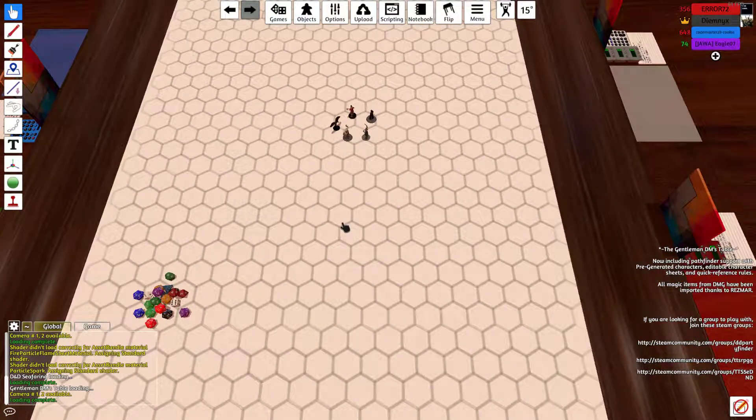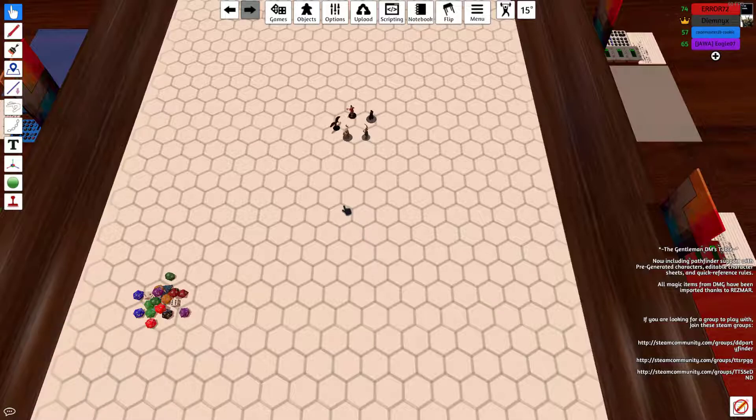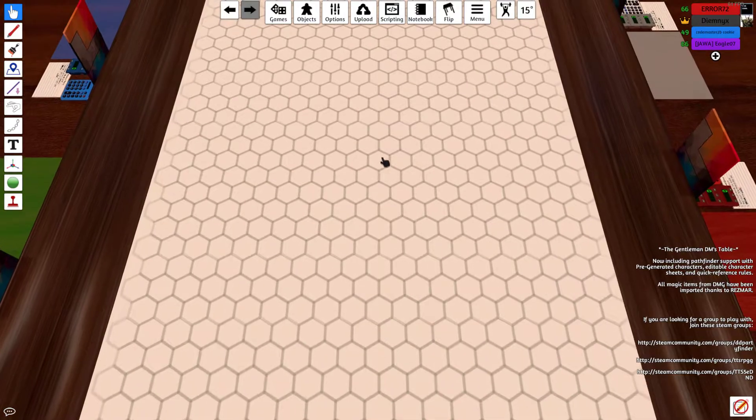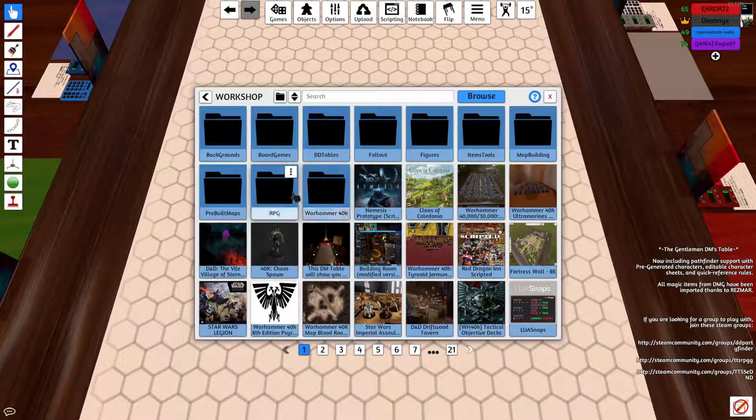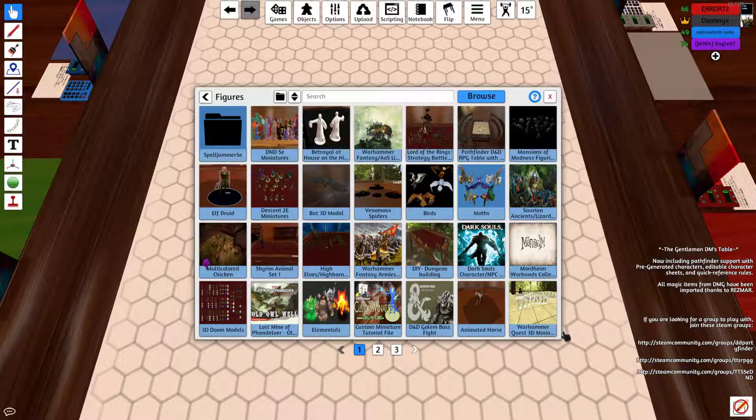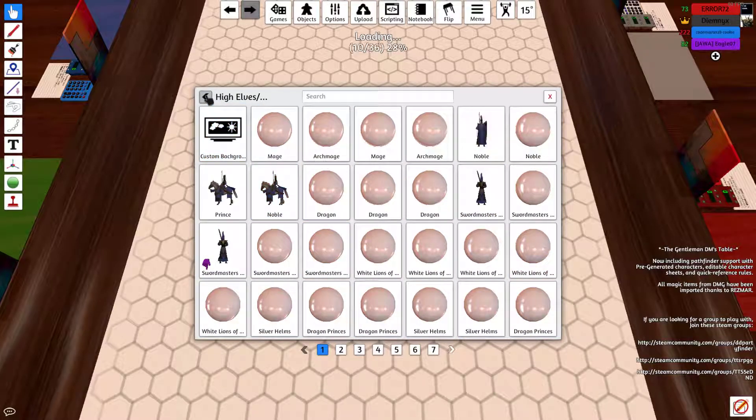The group marks off the full value for the three weapons they're purchasing. They assume half market value for selling the old light ballistas, as long as they're in good condition. Cleoc pulls his companions aside before the purchase — Cleoc is clearly conflicted about this whole adventure and about upgrading the ship of the person who kidnapped all of them.